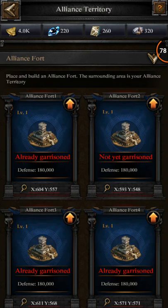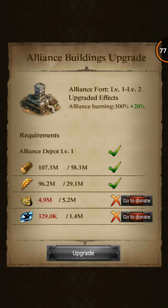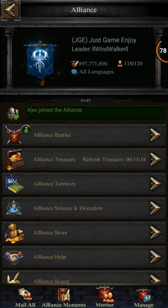First of all, when you get your Alliance Fort upgraded all the way to level 4, you can get two Alliance Superminds.